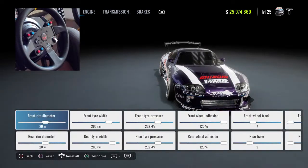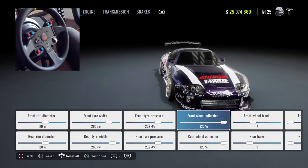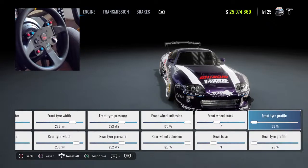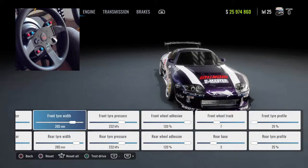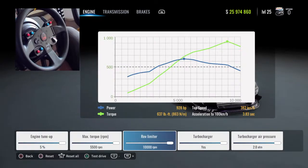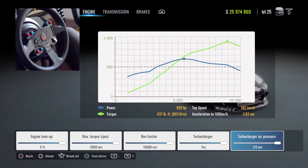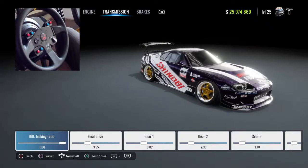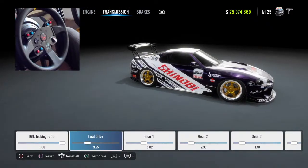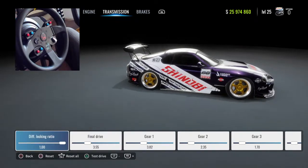The front rim diameter is 20. I can just go through these way faster this way. Engine is fully tuned up of course. The transmission is stock-ish — maybe only the final drive changed.